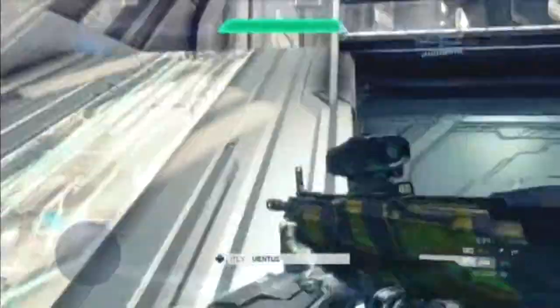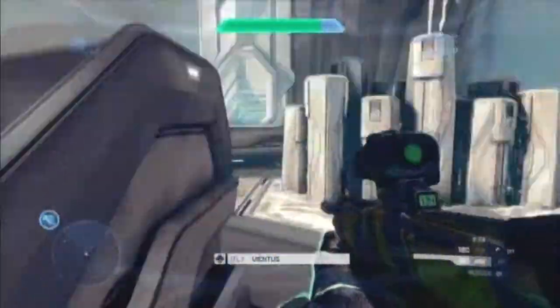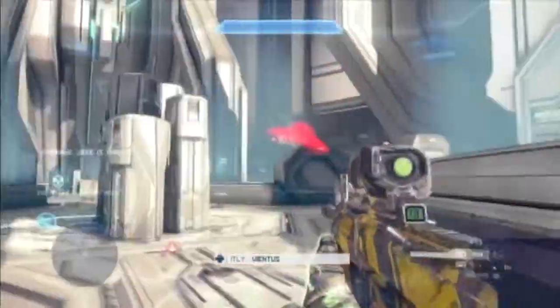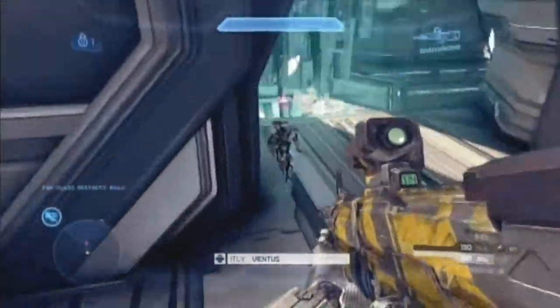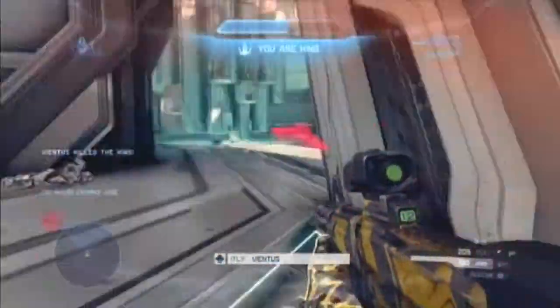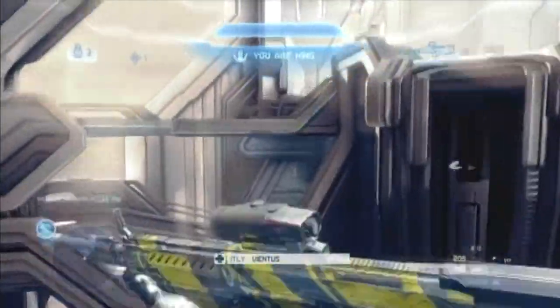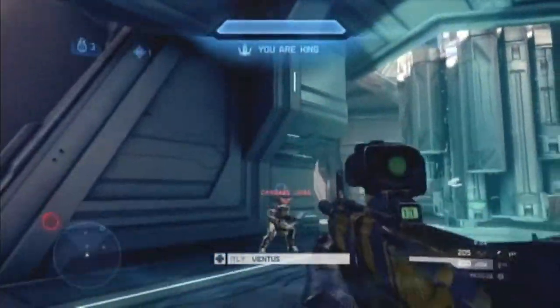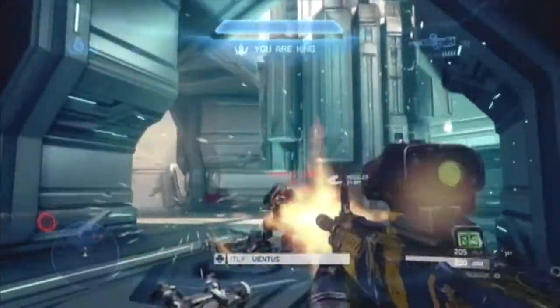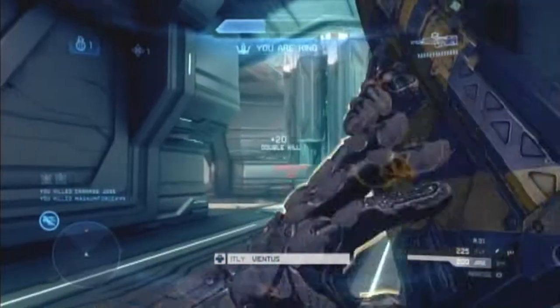Now you've got the over shield. This is the time to get aggressive — when you've got the over shield — and that is what you do. Right here I can see you're trying to get the guy that was above you. Account for the immediate danger first, then go for the guy you think might come. The guy that was shooting at you — I would have tried to shoot at him first and at least gotten a kill.